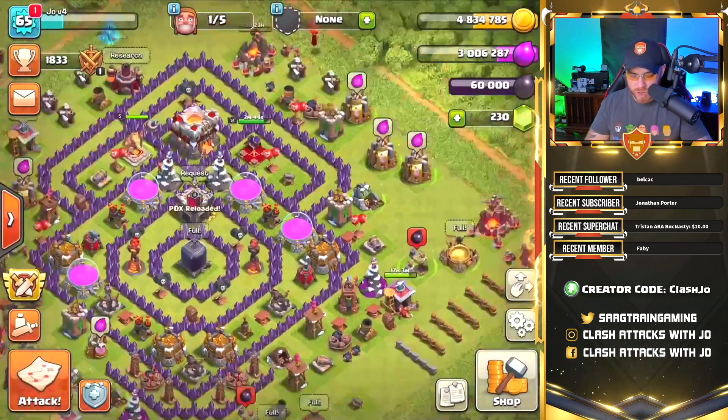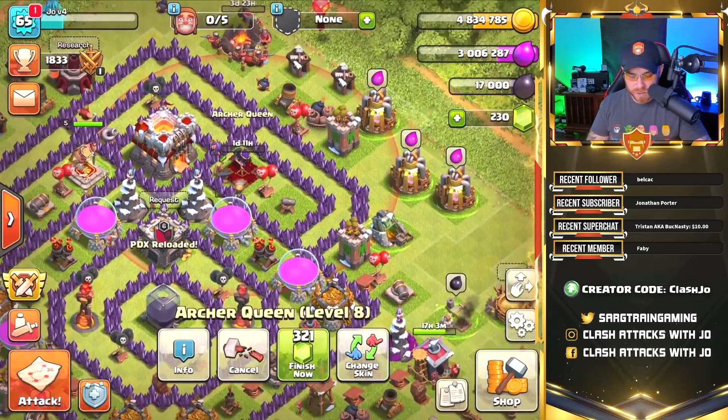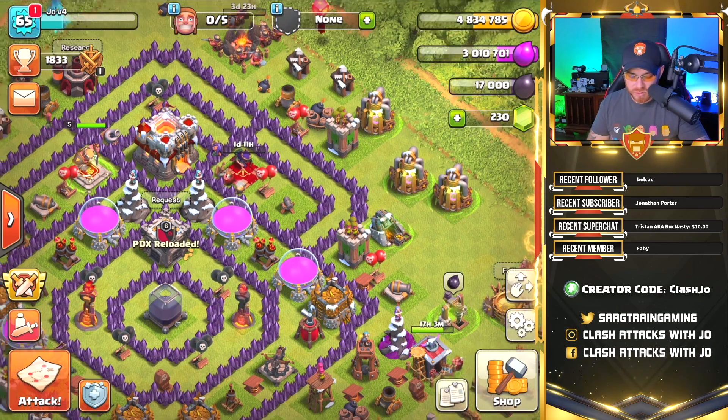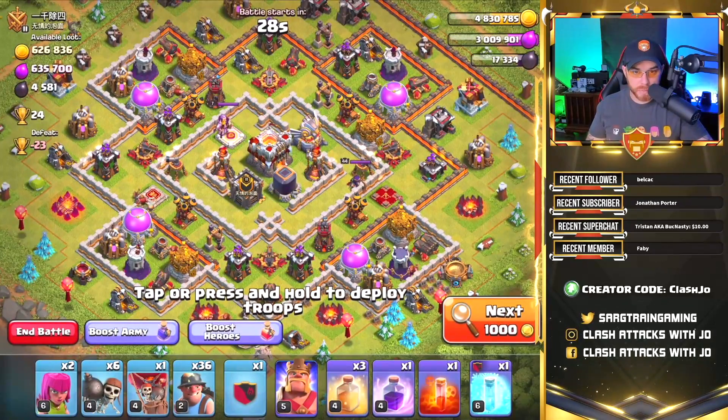We have a full army now, so let's put the queen down for upgrade. That way if we come across more dark elixir we can steal it without feeling bad about leaving it on the base. We're back down to 17,000 dark elixir. Let's finish up this video with one more raid.